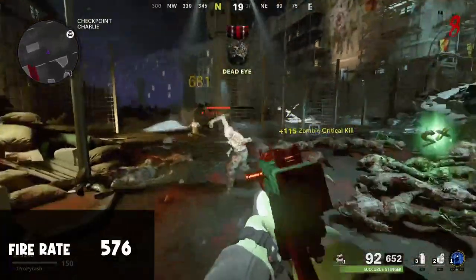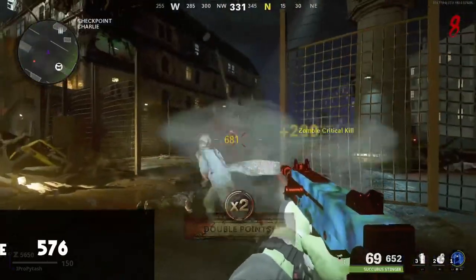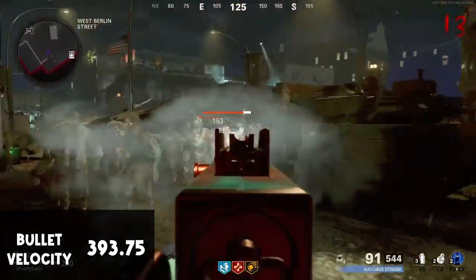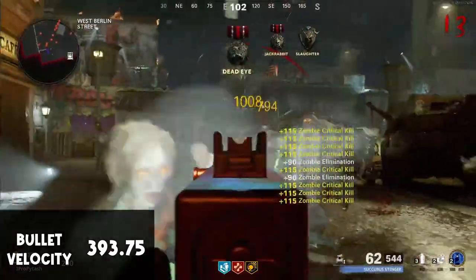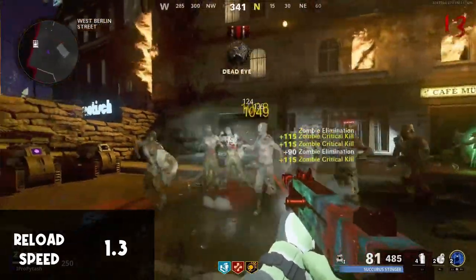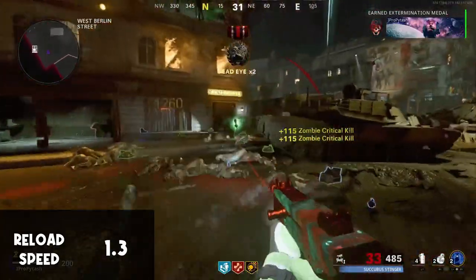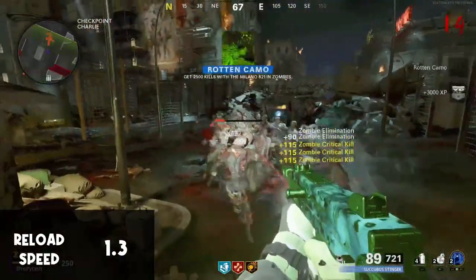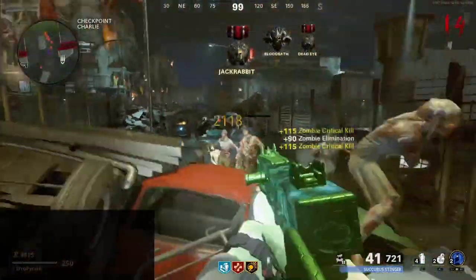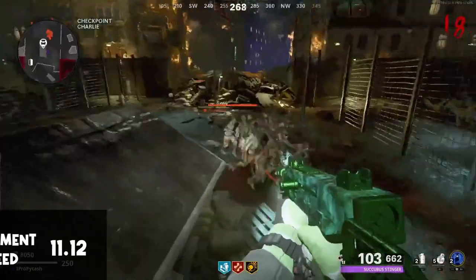Next up, fire rate: 576 rounds per minute, which is pretty slow for the SMG category — we've seen the Bullfrog doing upwards of 750. Bullet velocity is also on the lower end at 393.75 meters per second. The fire rate and bullet velocity might be slower, but the reload speed picks that back up at 1.3 seconds, compared to the Bullfrog at 1.7 seconds — very fast. You start with 55 rounds in the magazine, versus 103 rounds when pack-a-punched.